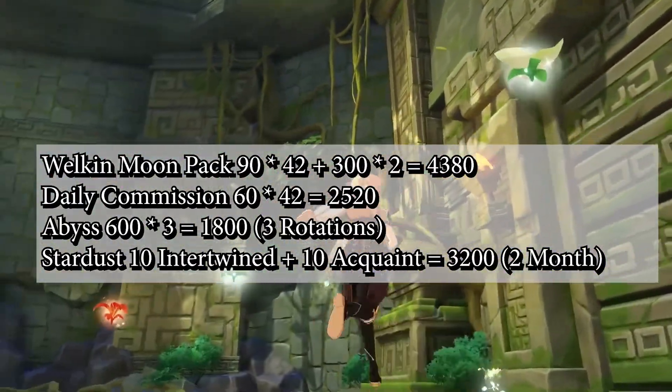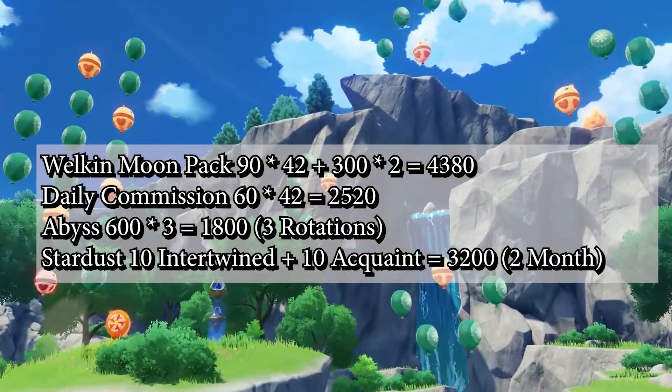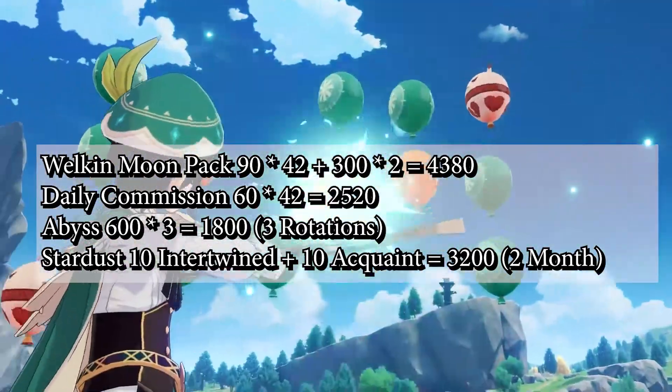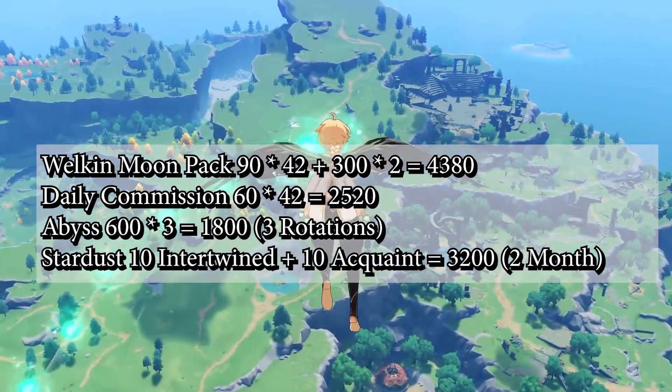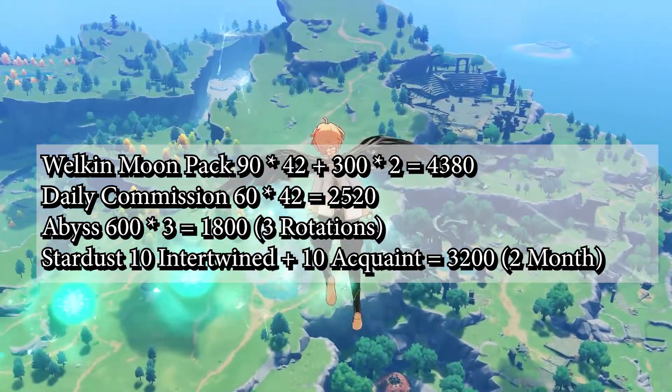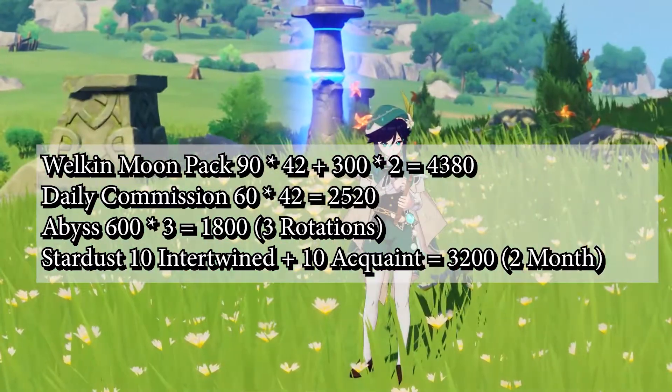Welcome moonpack gives you 90x42 plus 300x2 for a total of 4,380 primal gems. For 42 days, you need to purchase 2 welcome moonpacks, which gives you 600 Genesis crystals. This is where the 300x2 comes from.